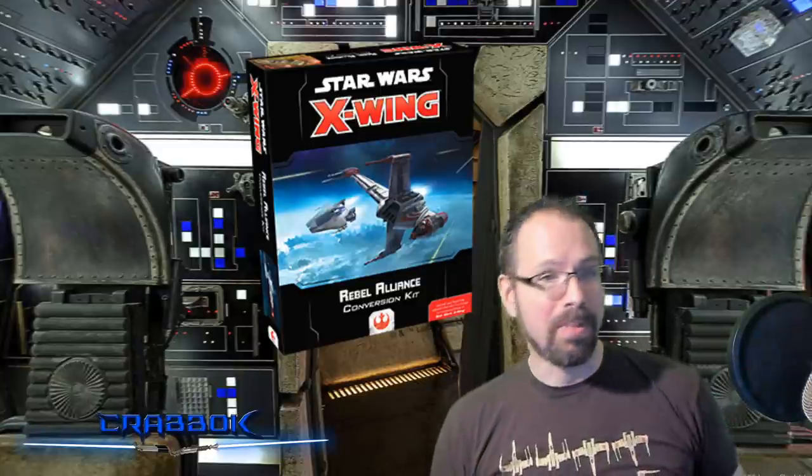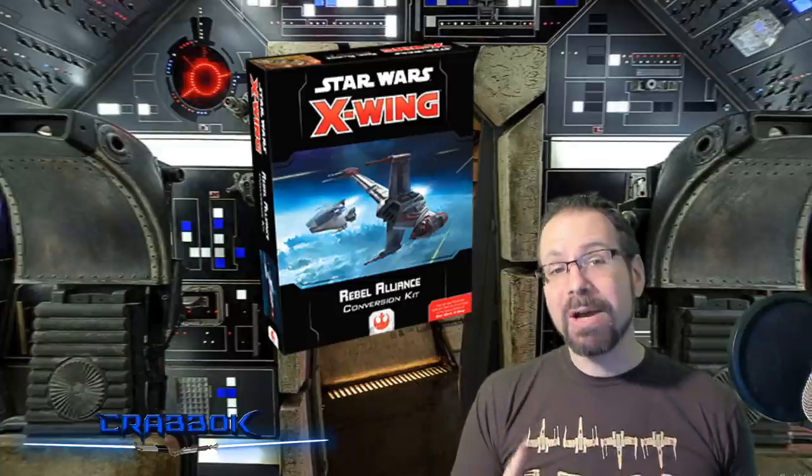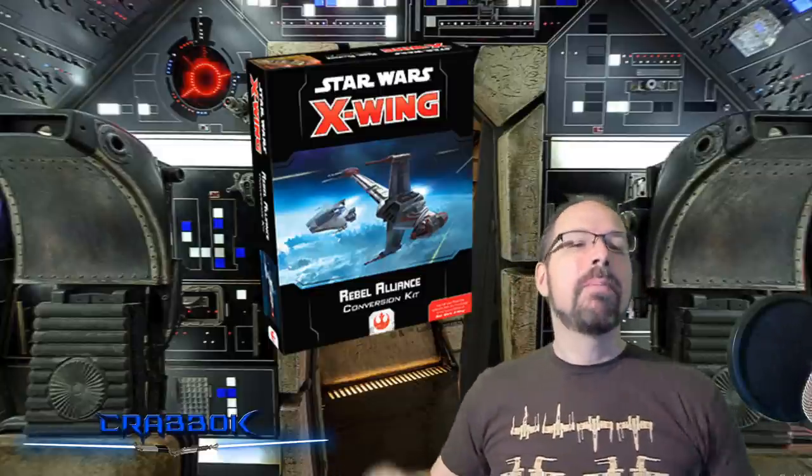Next — and this is an asterisk — the Rebel Alliance Conversion Kit. What is the conversion kit? This is for players who played X-Wing 1st Edition and have a whole fleet of plastic that isn't compatible with 2nd Edition. This is the first thing you're going to want to buy — it's going to bring all your 1.0 collection into 2.0, except you'll still need the core set. If you are a brand new player and don't have a bunch of X-Wing 1.0 ships, don't worry about this. The only time you might want it is if somebody's selling their old 1.0 stuff and you can get a really good deal on a lot of old ships.